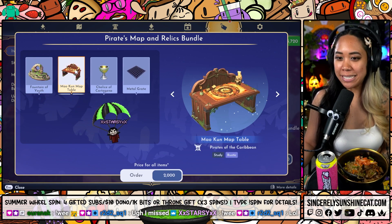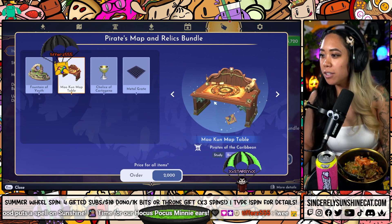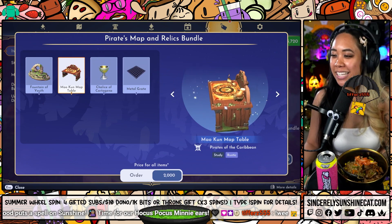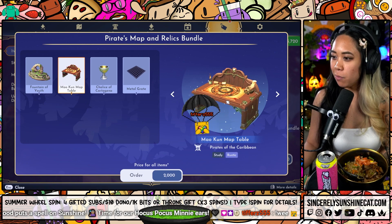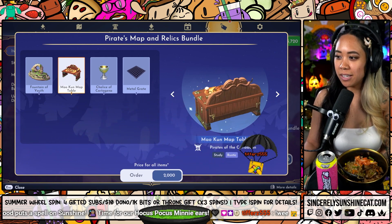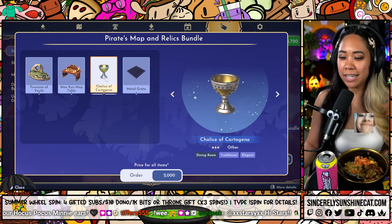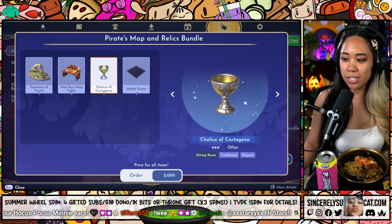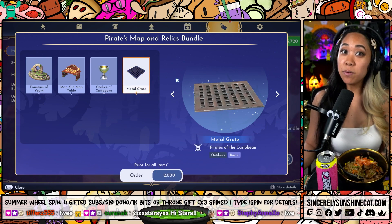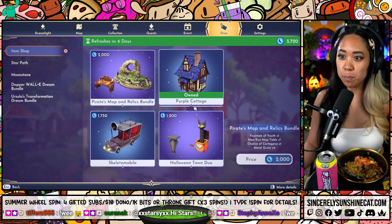Malkon Map Table. We have a table with a map. We also have a skull — we love it. This one's cool. We have a Chalice of Cartagena. Am I saying that right? We have a Chalice. We also have a Metal Grate. That one will be really, really nice to decorate with as well. So that's the first bundle.